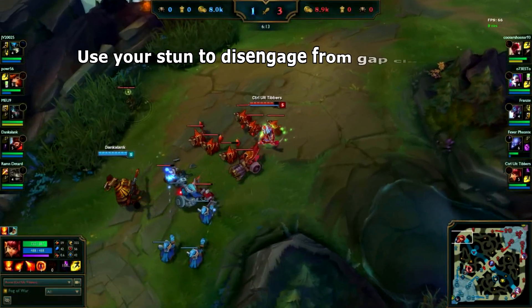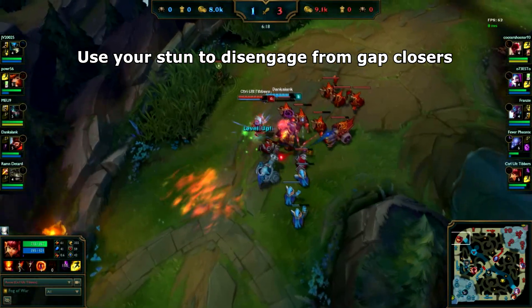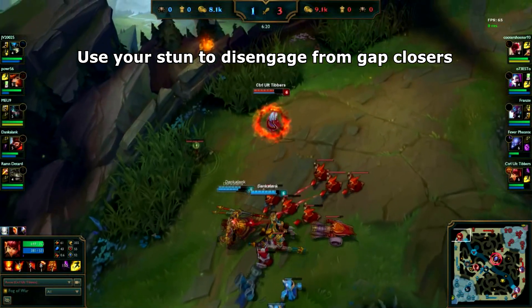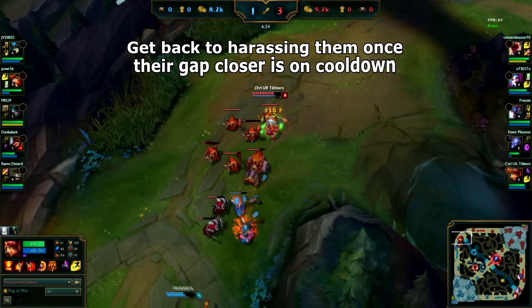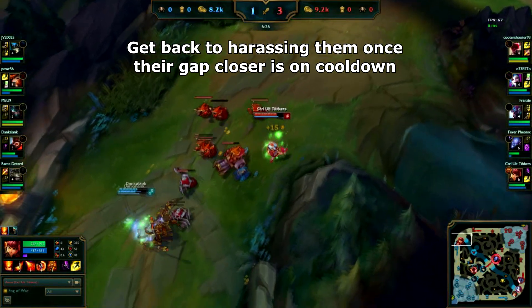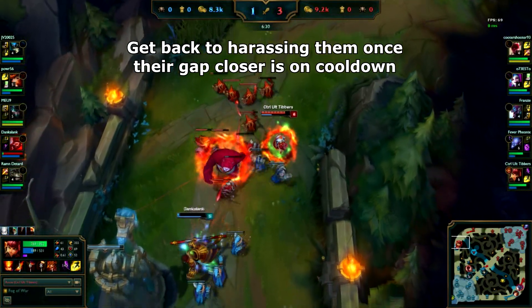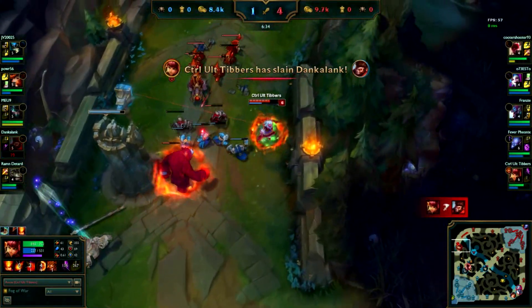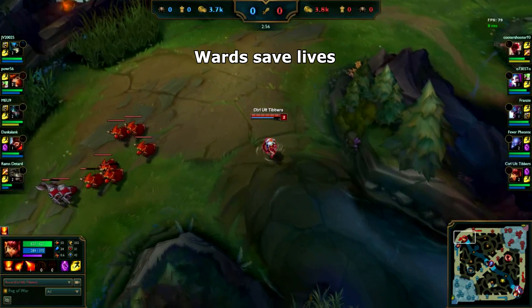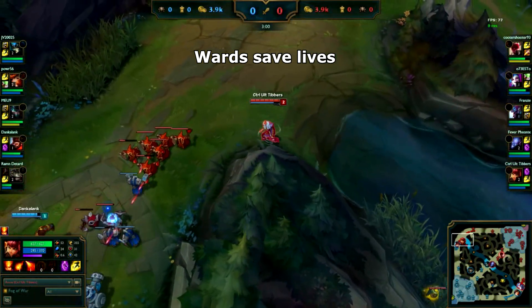Many top laners do have gap closers to help them get into range where they will out-damage you, and in these cases you want to use your stun to disrupt their burst and disengage. Then you can go back to the old pattern of harassing them down with auto attacks and abilities. Annie can be surprisingly oppressive in the top lane. Enemy junglers would love to kill an Annie in the top lane, so do remember to ward the river to prevent ganks.